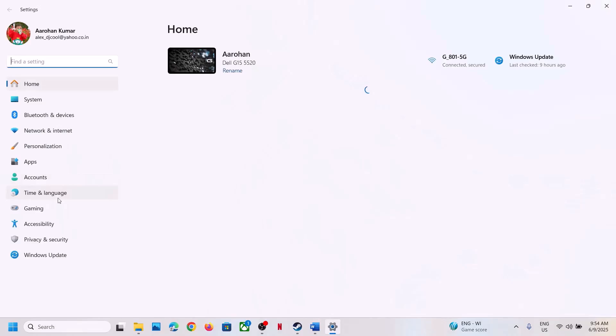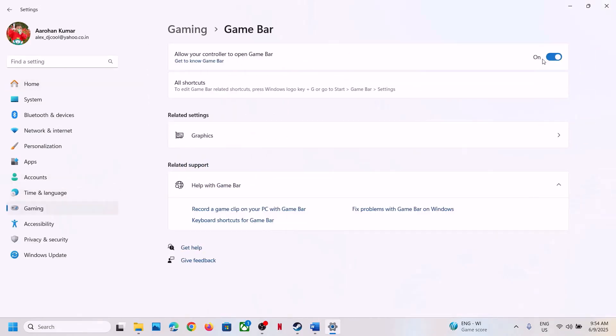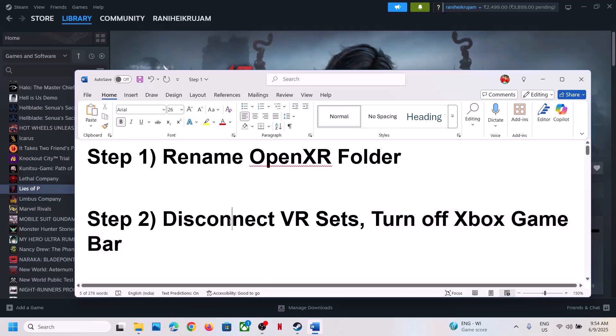Turn off Xbox Game Bar — this has also worked for many players so it might work for you. Go to Gaming settings, then Game Bar, and turn off the game bar. If it's already off, try toggling it on and off, then check.